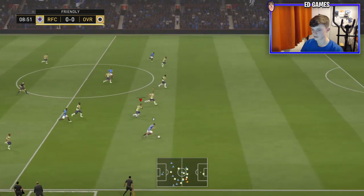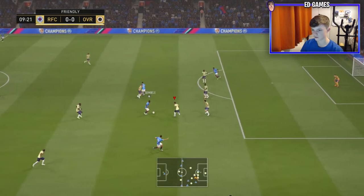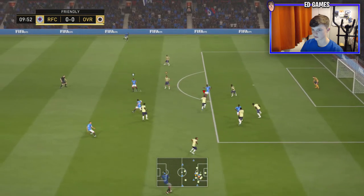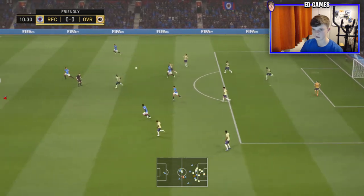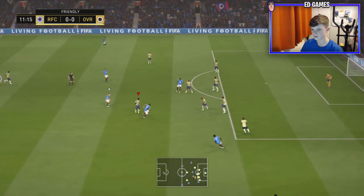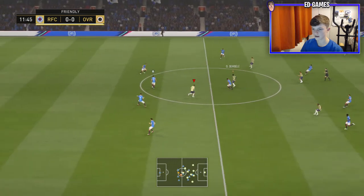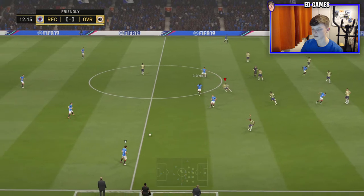The right back has done me there — I know he's got a good shot on him but he's not the quickest. He does get the shot off but he was on his weak foot so it was never really going to go in. We need to get forward. Sissoko wins it back — there's a ball there, bad pass. He's playing five at the back so it could be tough to get past him.